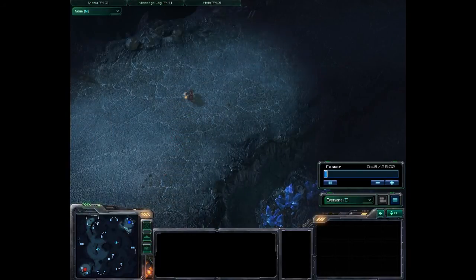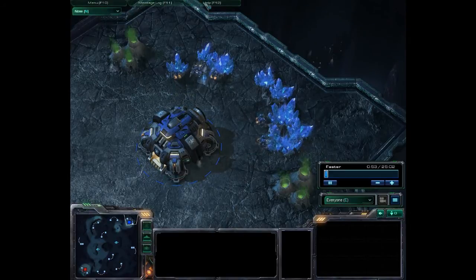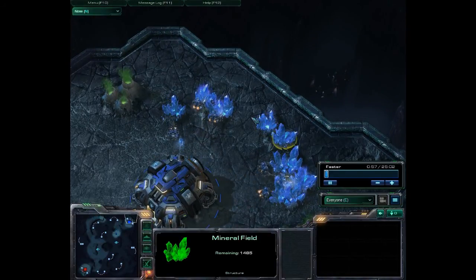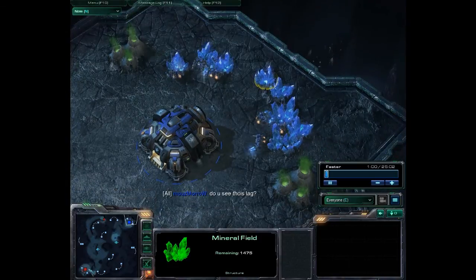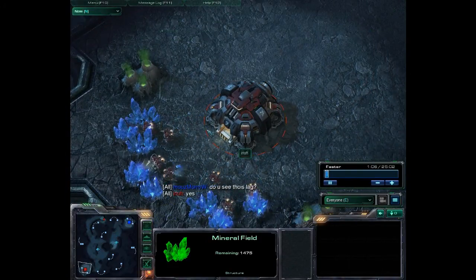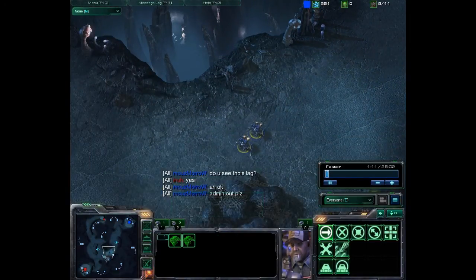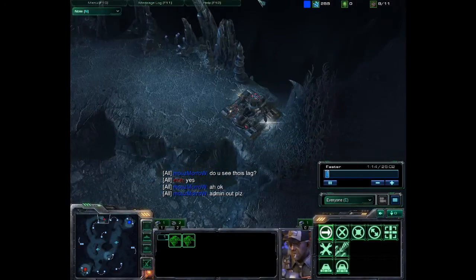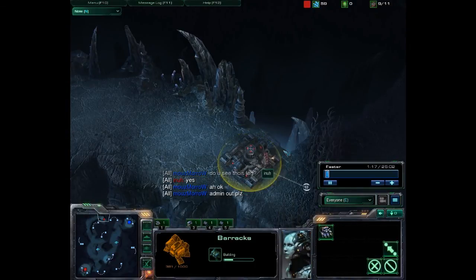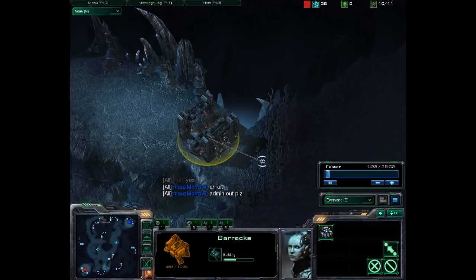This game is between Mouse Morrow, who is part of the Mouse team — he's going to be our Blue Terran up in the top right — and our bottom left is going to be Inna, our Red Terran. Looks like two proxy SCVs already out from Morrow and one out from Inna, and Inna is building a barracks right outside of this vision obstruction.